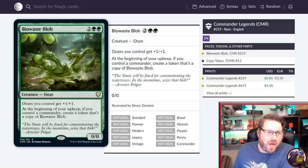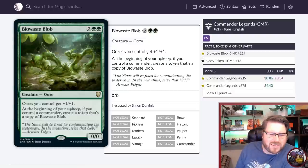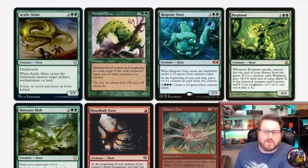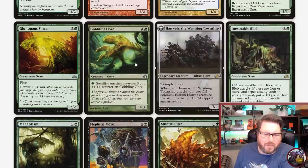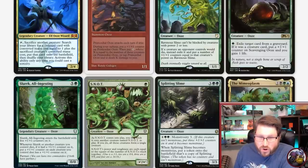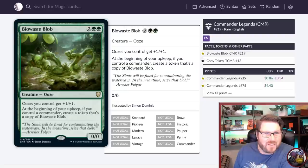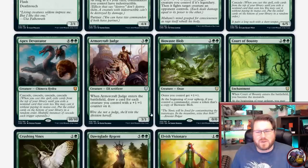Let's go on to Bio Waste Blob: two green green for a 0/0 Ooze. Oozes you control get +1/+1. This is indeed an ooze. At the beginning of your upkeep, if you control a commander, create a token that's a copy of Bio Waste Blob. I love the ooze support — we've been getting it a lot more recently. With Biogenic, Corrosive, Ooze-Reef, Prime Speaker, Ravenous Slime, Slurrk, Splitting Slime, and Amoeboid the Collector, we've been getting a lot more ooze support. Four mana for a +2/+2 anthem is very good, and if you can get it going and combine it with other oozes, it could be great.